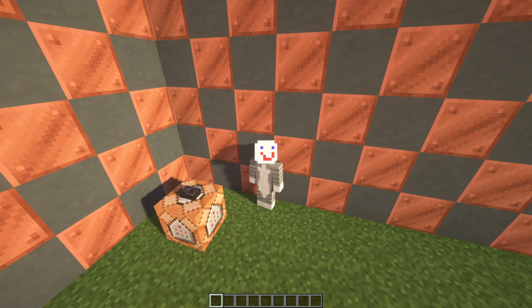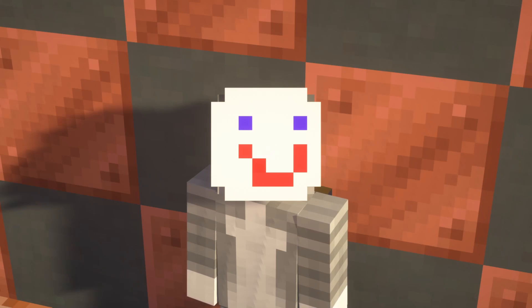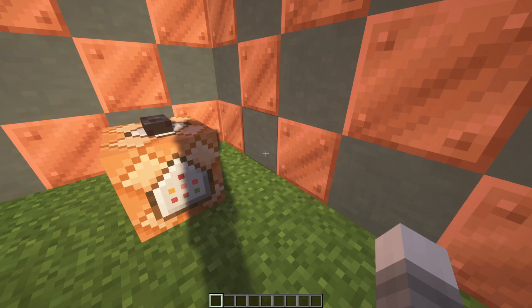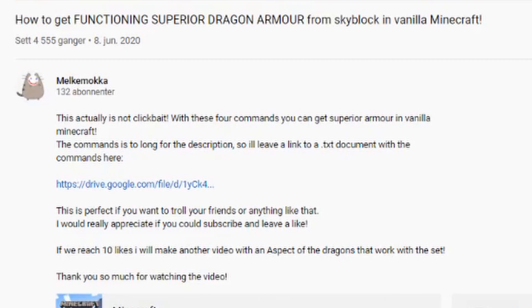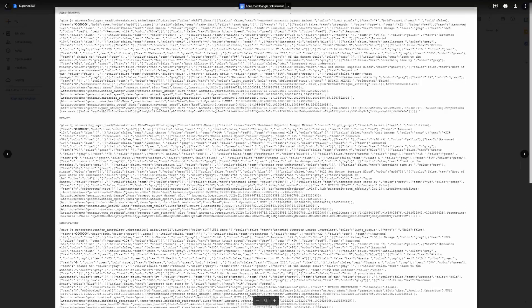First I'm going to explain how you get the Shadow Fury, and then I'm going to explain what it does and how you use it. As you can see right here, everything you have to do to get the Shadow Fury is click the link in the description, which is labeled 'commands for the Shadow Fury,' and then you should get into Google Drive.